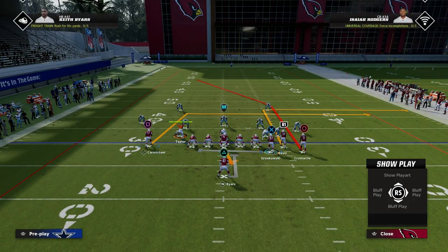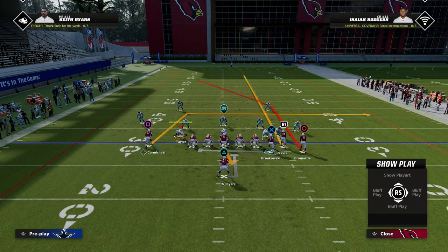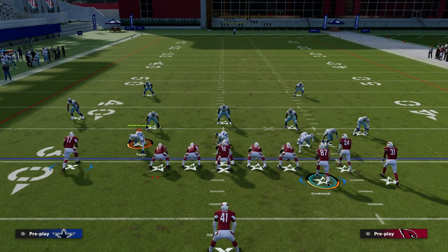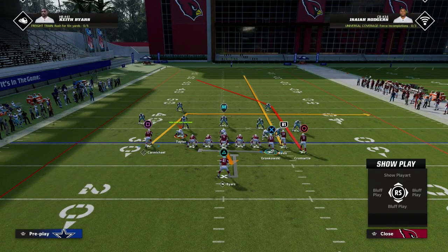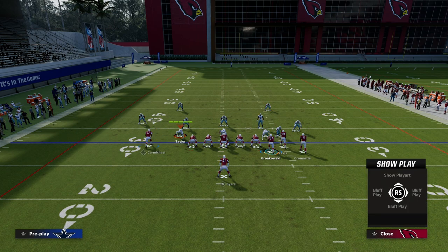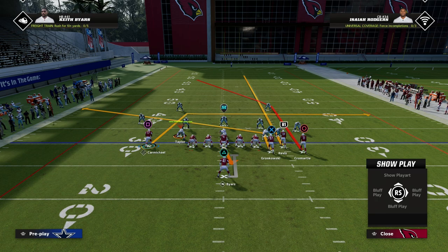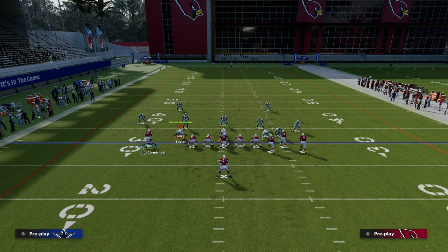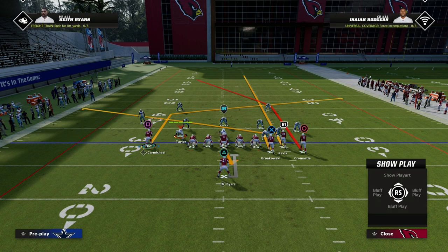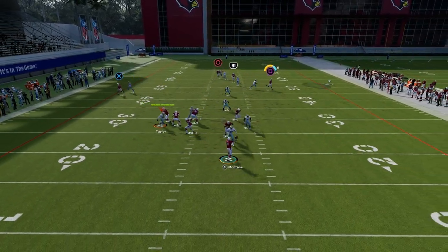We're going to run this with our bunch to the wide side of the field. We'll streak our slot receiver, slant Gronkowski, and then — if you don't have a slot apprentice or want to leave that in-route — you can put him on a smart-routed in route, or put him on a slot apprentice post. My favorite is to put him on the slot apprentice post. So what you'll see is a slant post concept.